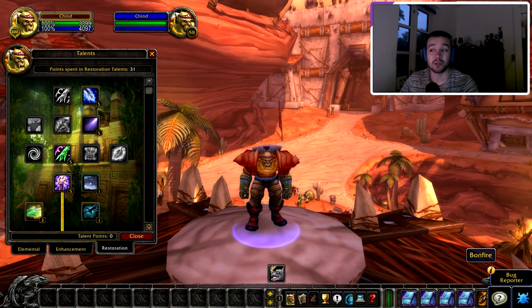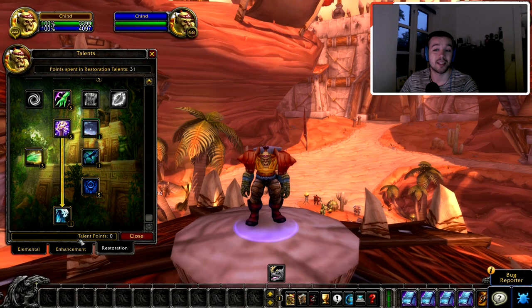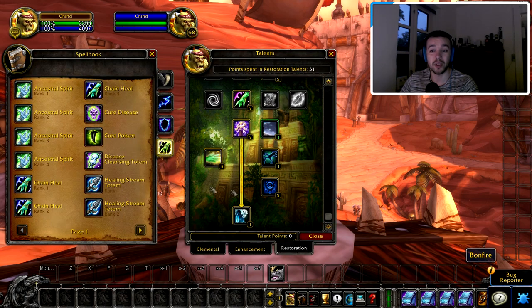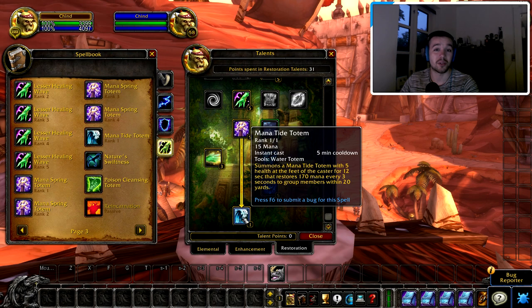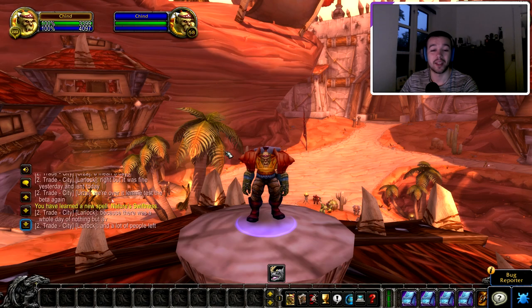That was a little tutorial guide on how the talent system works. One free tip: if you get a new spell from your talents, it's only Rank 1. You have to go to your spell trainer and upgrade it. For example, this Mana Tide Totem from talents is the lowest rank — I have to go to my class trainer to get it up to a higher rank, probably Rank 3.